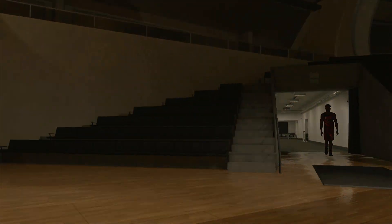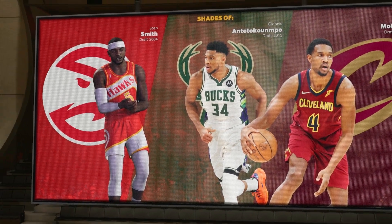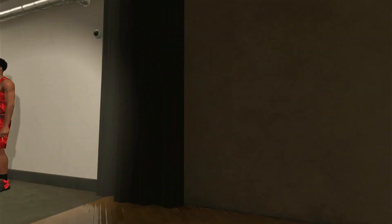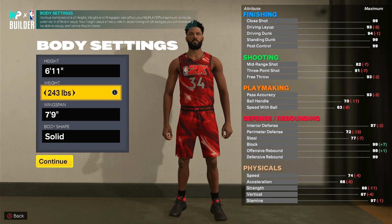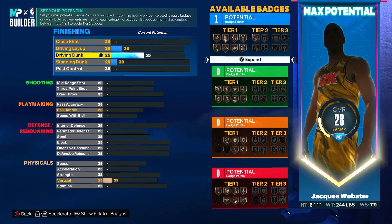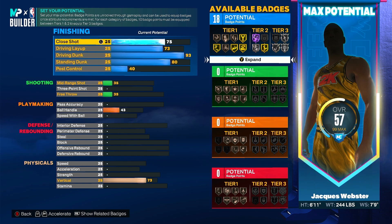Alright there's the Giannis comparison — we wanted interior finisher and we're on the right track. I'm gonna go 6'11 and see if I can make something basically similar, just see if it's a little bit better. Max wingspan, and then we want 89 strength. Okay, 73 speed this time. 93 — you can barely get it. I think we had like 75 close shot, something like that. Yeah it looks about right, 73.